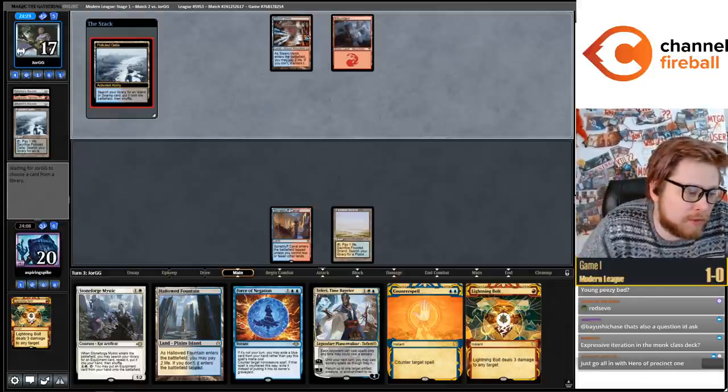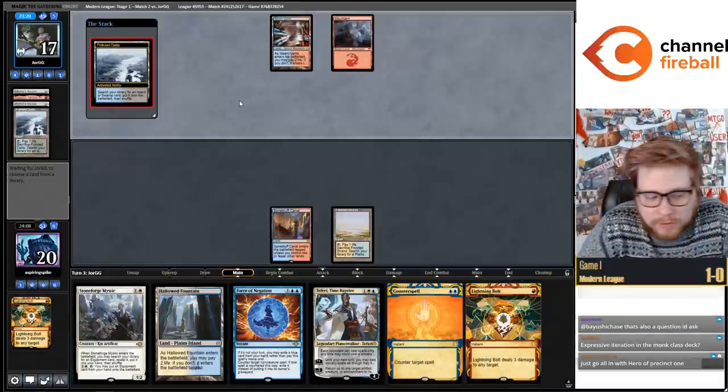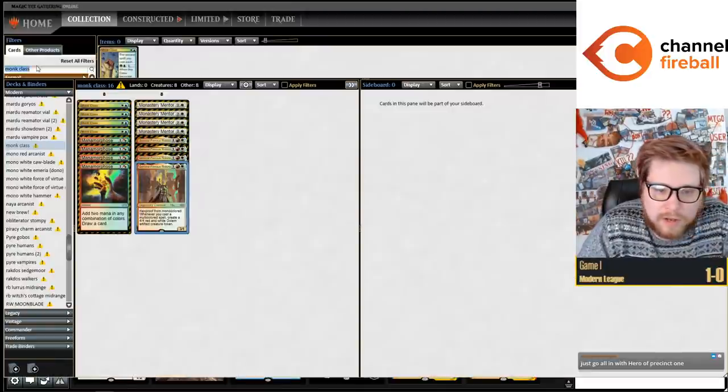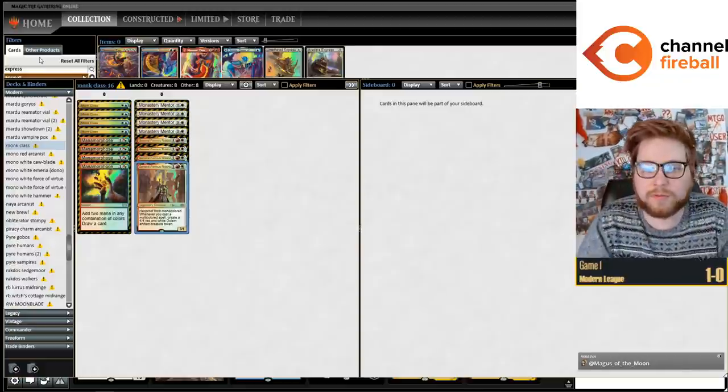Monk Class triggers Mentor but it doesn't trigger Pyromancer. Expressive Iteration in the Monk Class deck - the cost doesn't get reduced, but I guess you can cast it as your first spell.